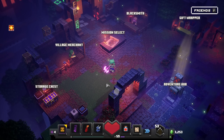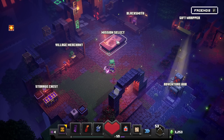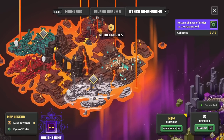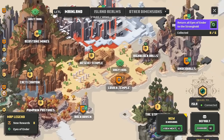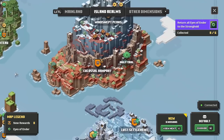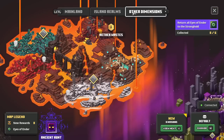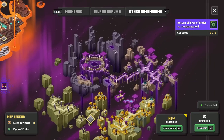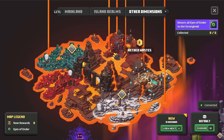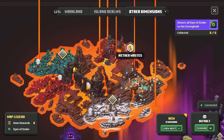Hello Zebra Herd, welcome back to Minecraft Dungeons! Today we are starting a new pack of DLC levels. We've made our way through the mainland in the original series and the Island Realms DLCs with all four areas. Now we have the other dimensions — the Nether and of course the End. We're going to be starting with the Nether in today's episode.